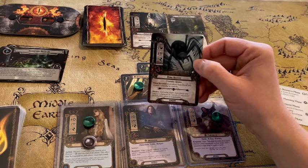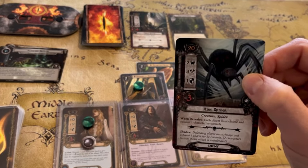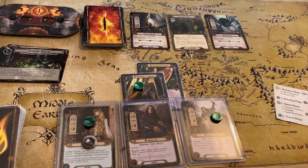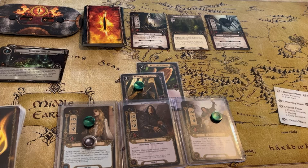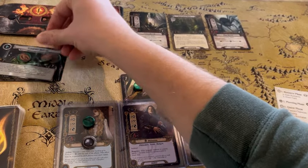Now we're going to see what comes out against us — and we have a King Spider. This one has two threat, and it goes into the staging area. That is five threat against our nine willpower, which means we get to put three progress tokens onto the quest.